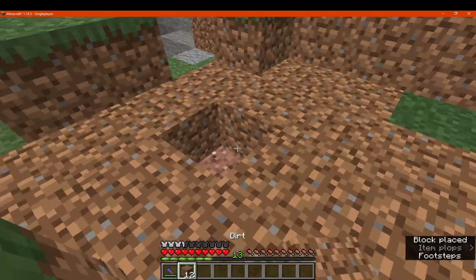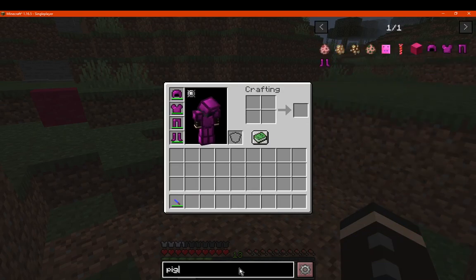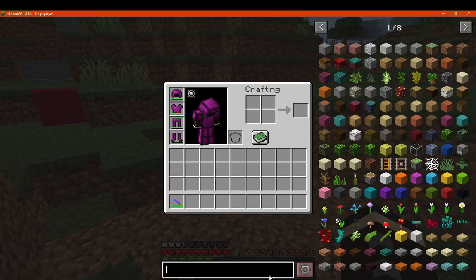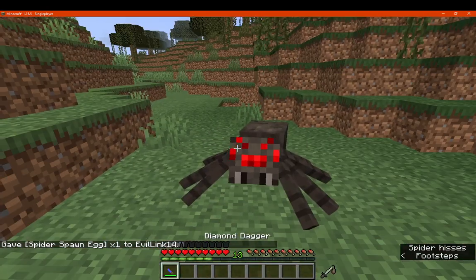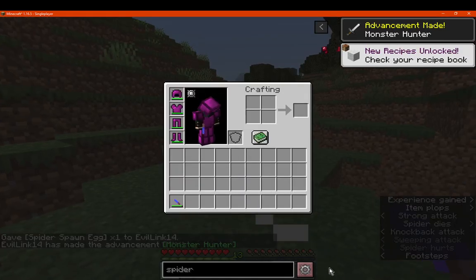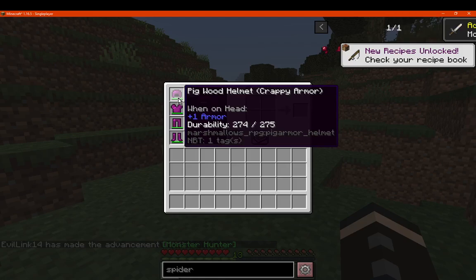Obviously not as powerful as iron, but let's find something with quite a bit of health. We'll just take out a spider, real quick. Obviously at a 16th of health, but I'll try and take him out pretty quick and obviously still avoid the counter — so quite useful.